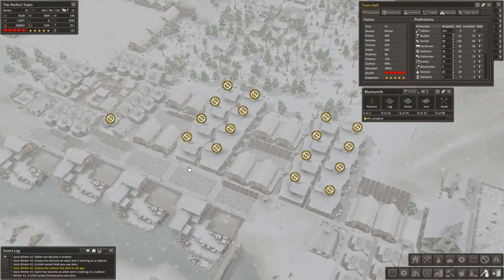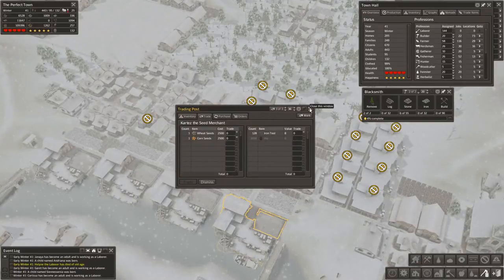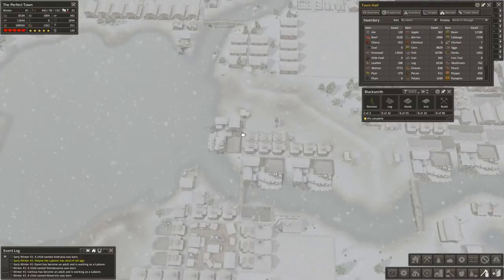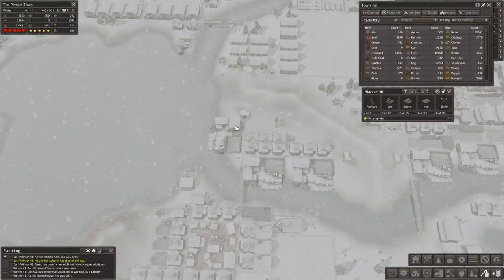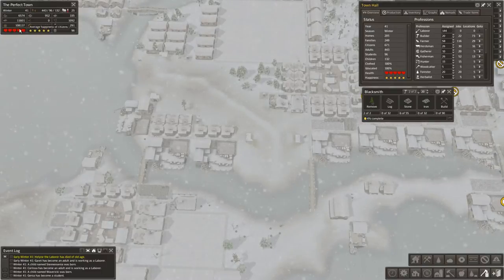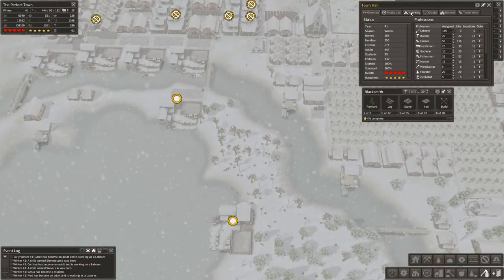It looks like we're out of apples - wow, I'm surprised. 302 apples. The reason why our food is starting to run low is because all of these docks back here are completely full, which means we haven't had any food merchants come by in a while. That's fine though - we still have absolutely enough food. We have a population of 700, so we use about 70,000 food a year, and we still have about 30,000 more than that. So I'm really not concerned.